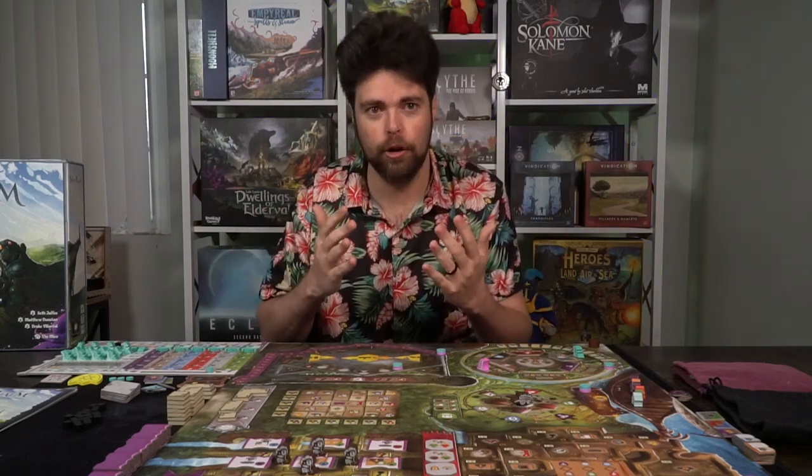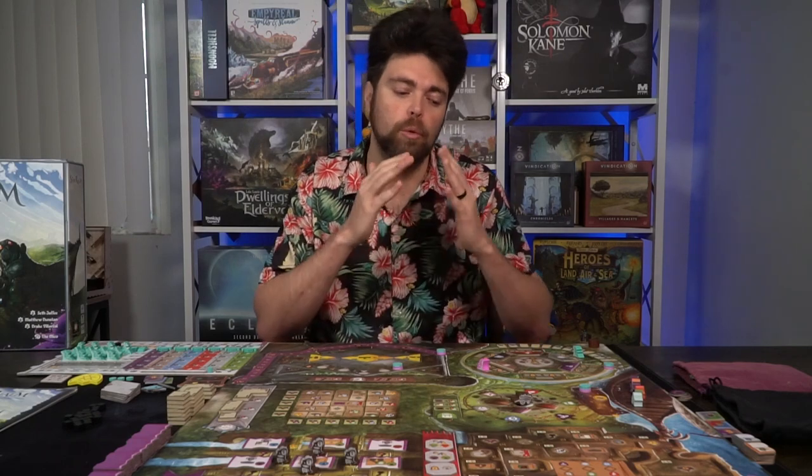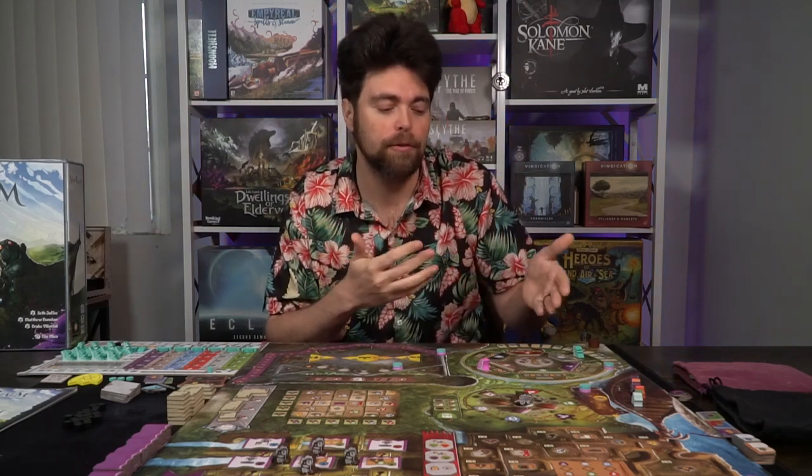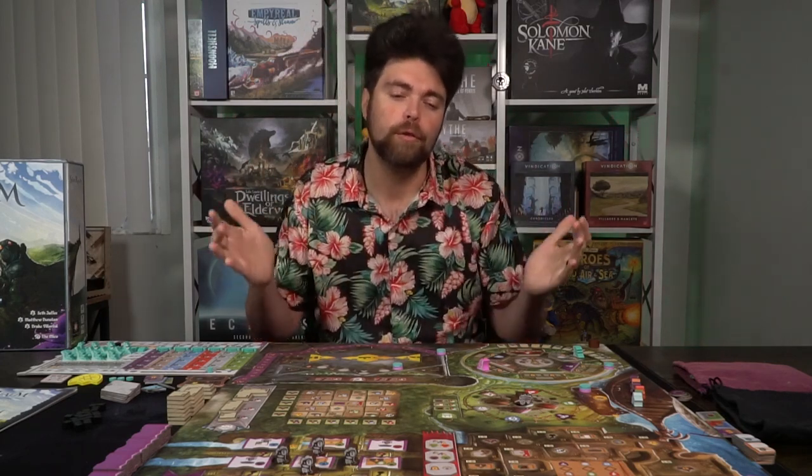If you have extra action points you can't spend, you just drop down to zero and your turn ends. To recap the turn order: check for your guild bonus based on what the pointer is pointing at, do your free actions, select a guild from the secondary or primary options, gain action points, spend action points, do free actions again if needed, and clean up. Then this rotating device moves to the next guild and you rinse and repeat.